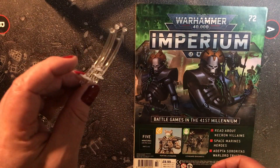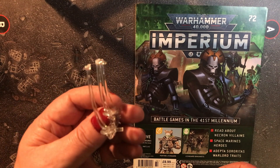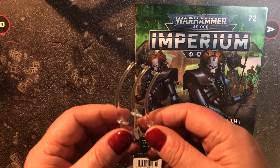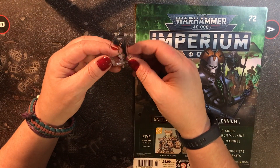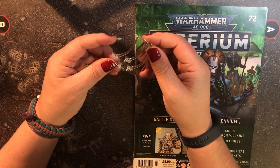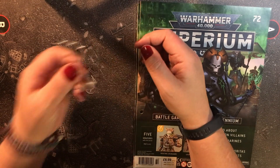Let's talk about these things — the flying stems that we should have got with our Vanguard Space Marines. They were missing when we got the Vanguard Space Marines, so GW and Hachette have included them with issue 71. For those of you that have been waiting for these, they've arrived.